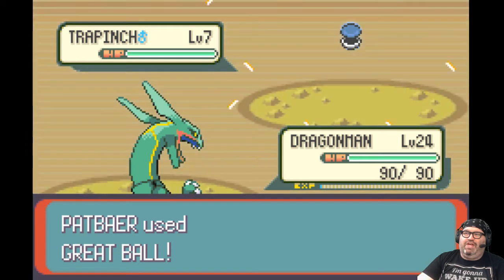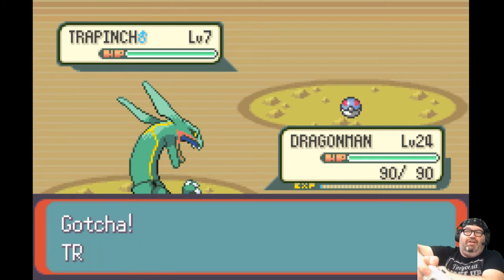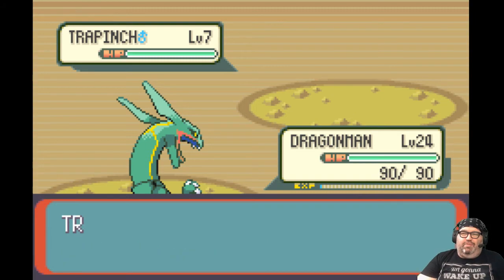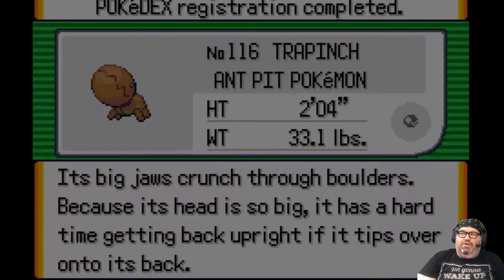You're level 7 — you might just want to be caught. Yep. Trapinch, I don't think I'm gonna do anything with you. Maybe I'll put you into daycare at some point, but I kinda like you. And I caught a Pokemon — it's been episodes since I caught a Pokemon.